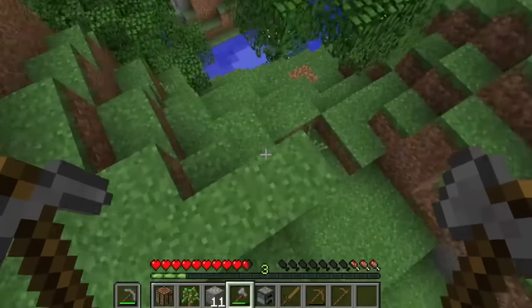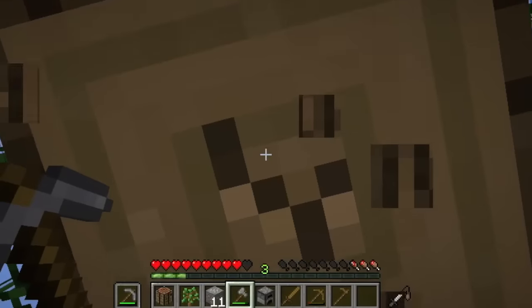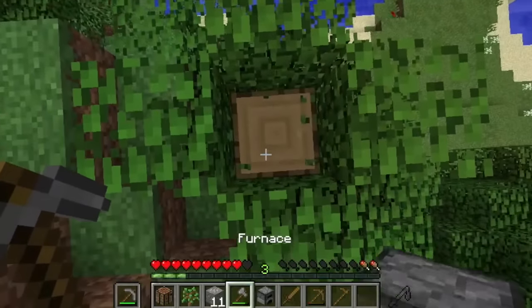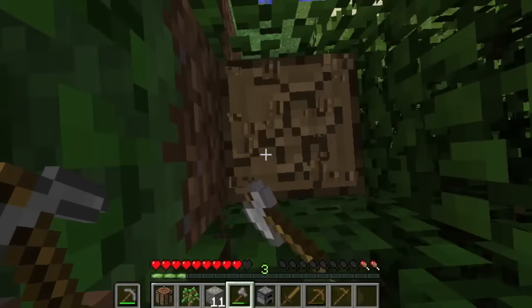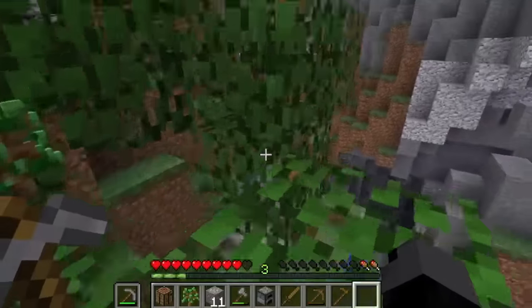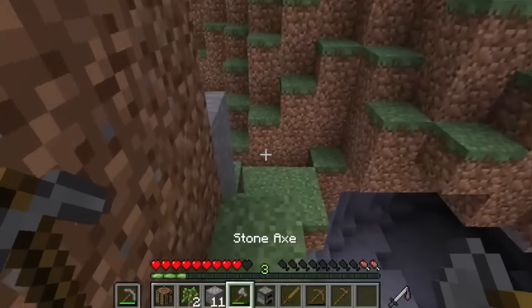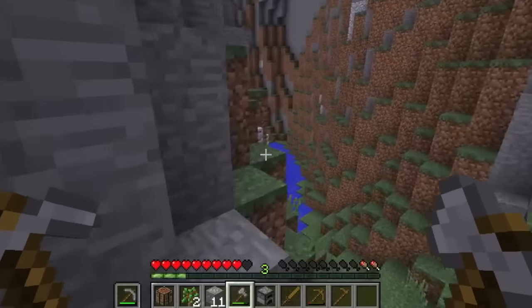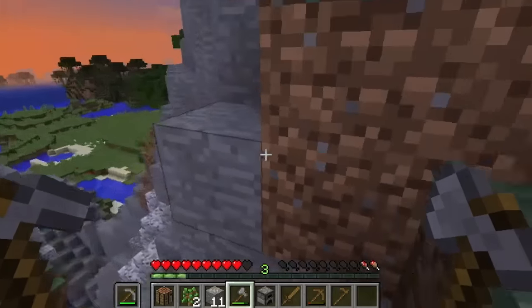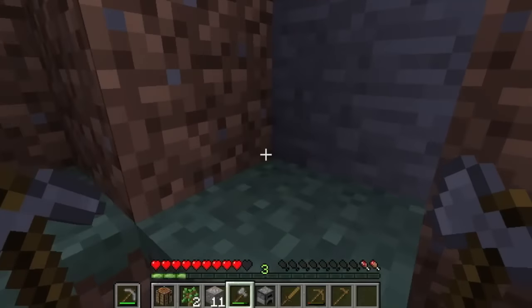That includes things like going to the end. Because after you defeat the Ender Dragon, so many new things pop up for you to try — you get shields, dual wielding, new blocks, the Elytra, Dragon's Breath. You can make Lingering Potions and all that stuff. Once you go to the end and defeat the Ender Dragon, that's when a lot of the possibilities spring up. I think it's sort of good how they're doing that — keeping the game fresh even after you've defeated the main boss. I think it's a smart idea.